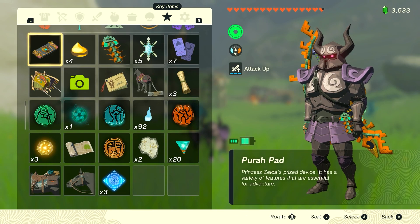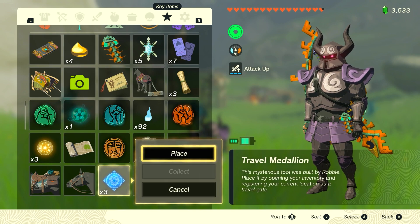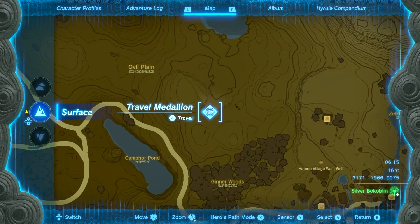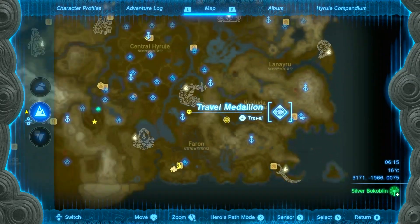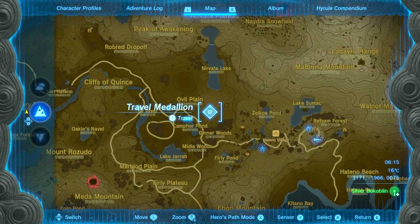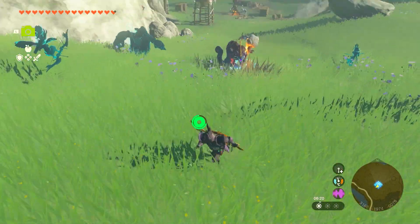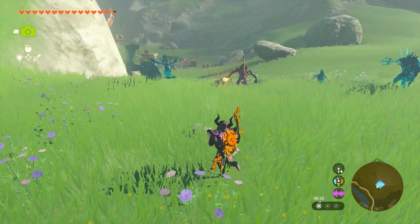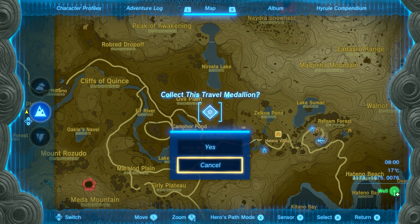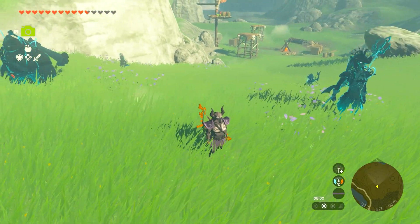To use the travel medallions, just go to your key items — you will have the travel medallions listed, showing three of them. You just place one wherever you're standing and this is now a fast travel point for you to use whenever you want. You can place them all over the world, in the sky, in the depths, wherever you feel is the best location. To remove one, go to the map, click it, and instead of clicking travel, just select collect medallion. Hope you guys enjoyed this video, thanks for watching.